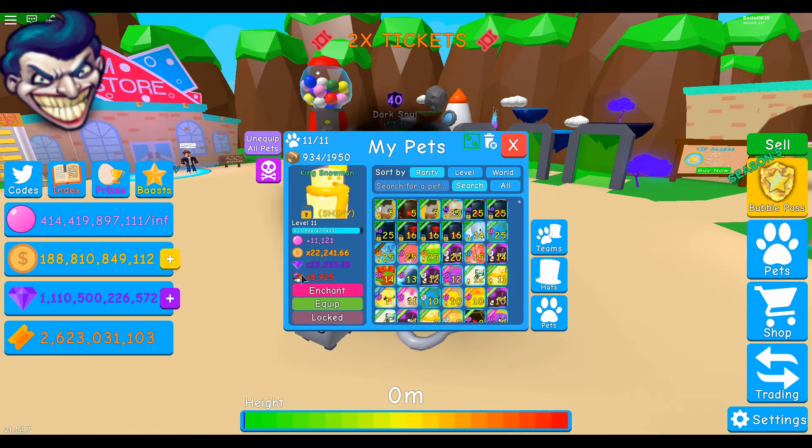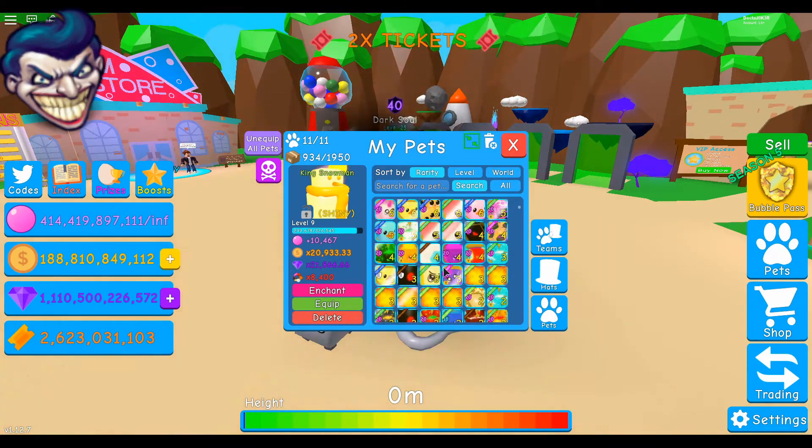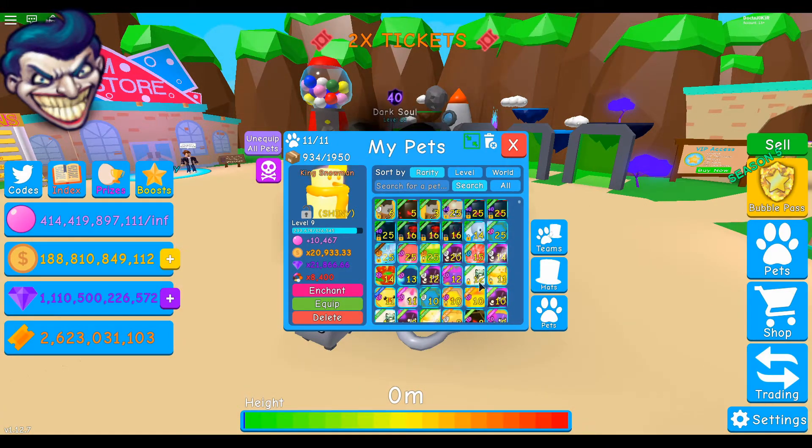So basically, all that currency means that if I equip my Christmas pets I get multipliers in all the worlds. These are still pretty valuable because you can collect in all the worlds with those pets and not have to change teams.